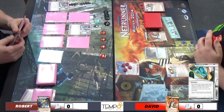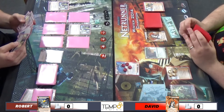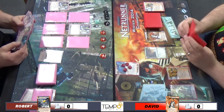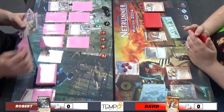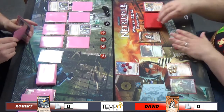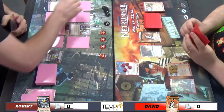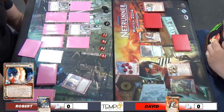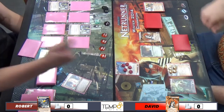There's a Future Perfect in hand. He's drawing up, looking for something to Mushin, and there's the Chairman Hiro. He's trying to set up for the kill, which can be really tricky against this now because they're usually hoarding I've Had Worse. Especially against the Nitpicky builds. There's a Psychic Field in hand as well. Future Perfect - and the psi games begin. I don't think I win this one. In fact, I don't think I win any psi games.